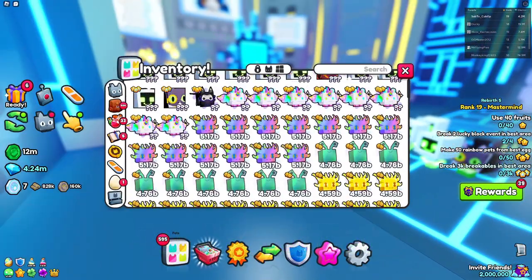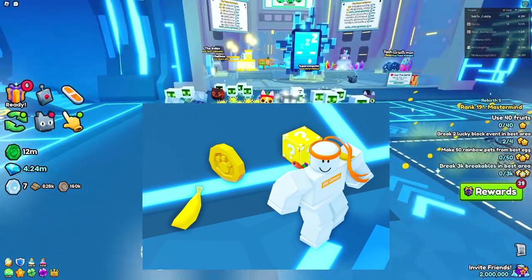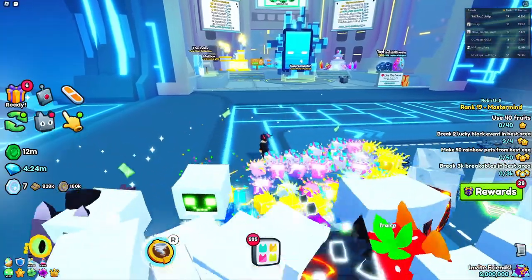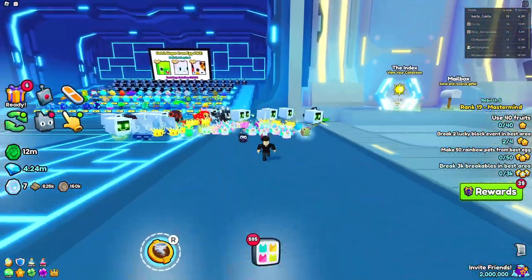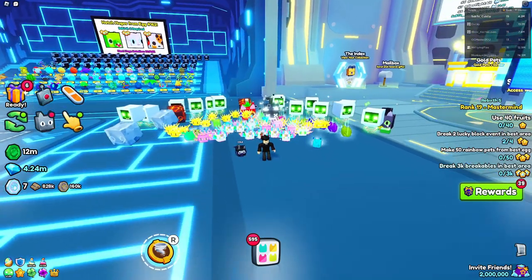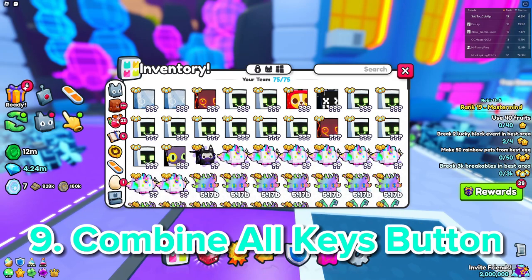I'm going to show them on screen right now. They're literally objects — a coin, a banana, and a lucky block — so those are going to be the secret pets. They're not like actual pets, they're just objects used as pets. That's a pretty unique idea, which is why it deserves the number 10 spot.